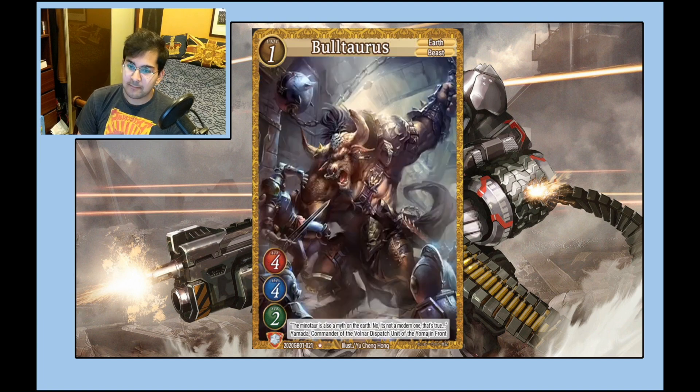Black Knight Dista is a 4/3/2 vanilla — Warrior, Traitor, Darkness — good card. Bull Taurus is 4/4/2 — strong stats that I've talked about in the last two faction reviews. Stats are scary.